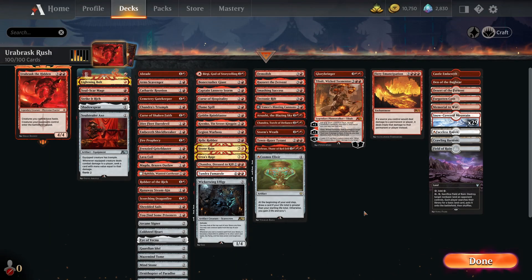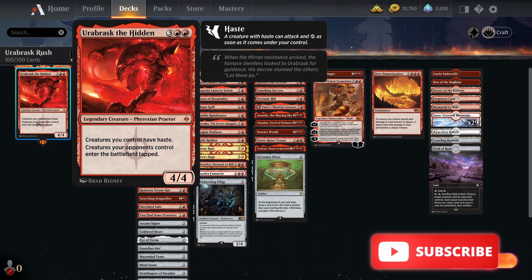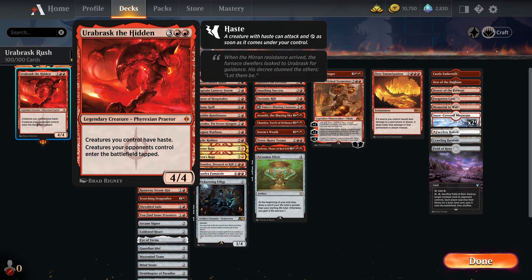Hi guys, welcome back to a new episode. Today we will be looking at Urobrask the Hidden, the red praetor. It costs three red red for a four four, which gives all of your creatures haste and makes creatures your opponents control enter the battlefield tapped. This is probably the most simplistic of all the praetors, but it's very handy to get attacks in and increase the power of creatures by giving them haste.